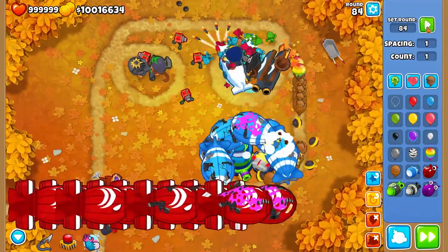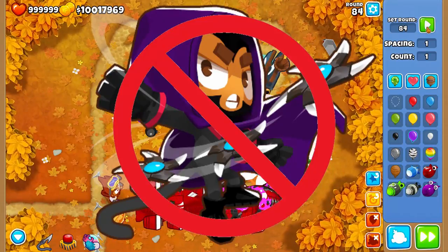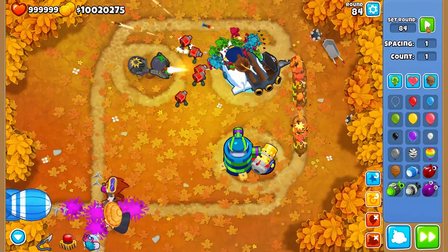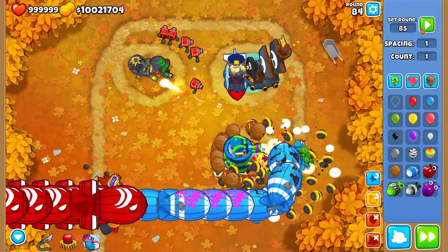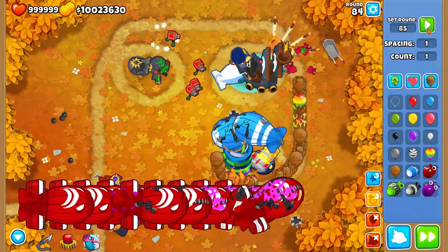To keep it relatively consistent across all difficulties and game modes, I'm going to be excluding the tier 5 monkey towers as they're only really affordable in the late game. This is my opinion and I understand that not everyone will agree with my choices, so do feel free to debate it in the comments. I'm always keen to see what other people have to say, but do keep it polite please.